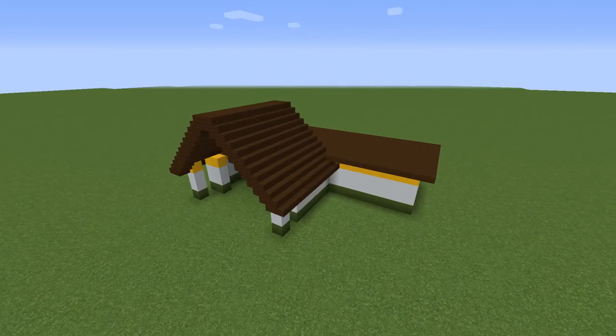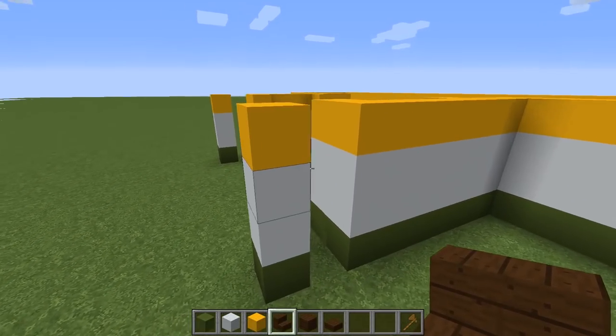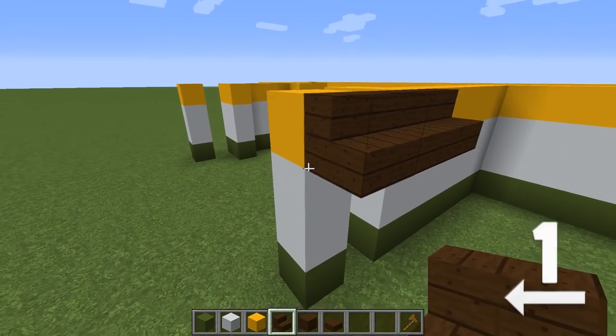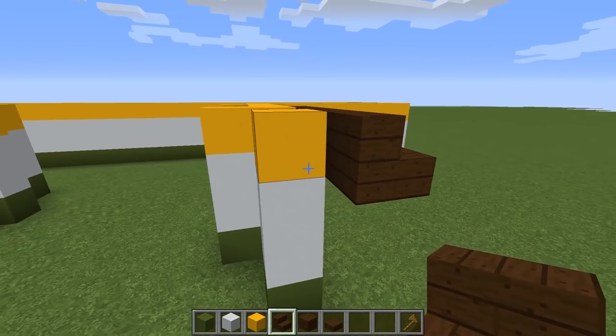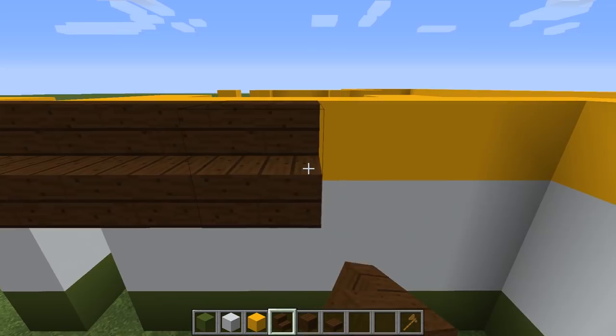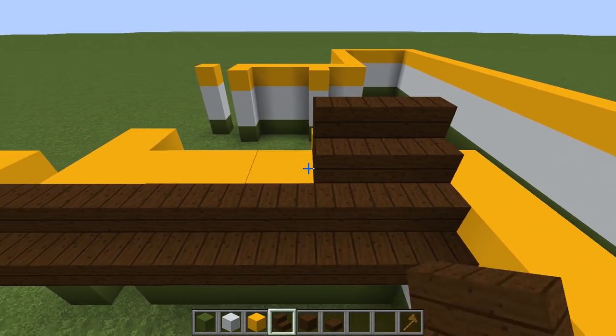Step three. Next is to create the roof. Use dark oak stairs and start at the fourth block up — the fourth block up is the yellow concrete layer. Make sure the dark oak stair overhangs past the front of the column by one block. Then carry this row of stairs all the way to the back until it meets the next wall. Then continue up and inwards for an additional five more rows.